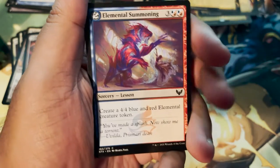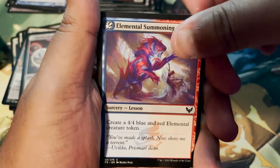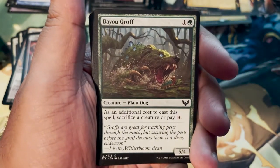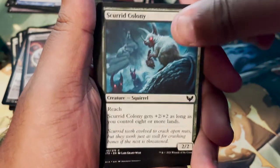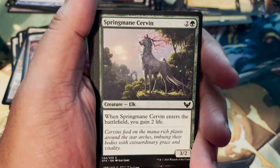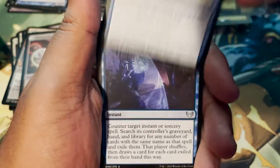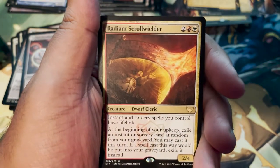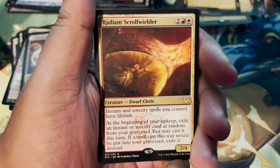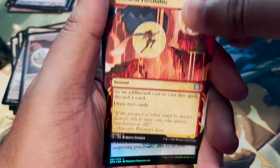Island. Elemental Summoning. Bayou Groff. Tangle Trap. Scurrid Colony. Spring Mane Servant. Explosive Welcome. Mentor's Guidance. Test of Talents. Radiant Scroll Wielder — that's a rare, looks sick. And it's a Dwarf Cleric. Thrill of Possibility. And a Foil Resculpt.